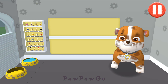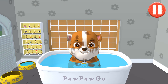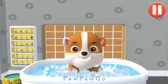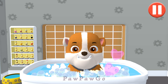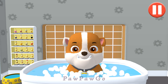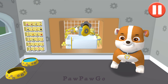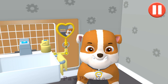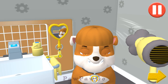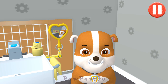Give the pup a bubble bath before they go to bed! The dirt is gone! Now tap all the bubbles to pop them! Alright! The bubbles are all gone and so is the dirt! Tap the arrow to go to the next activity!